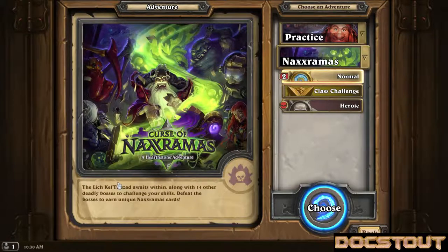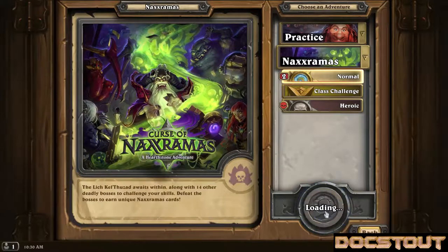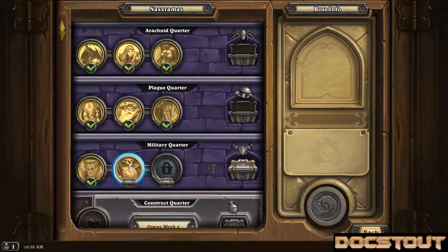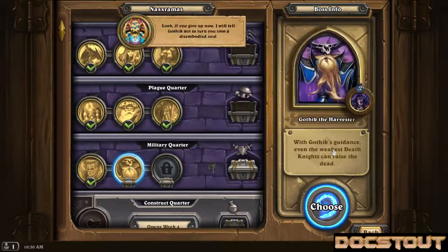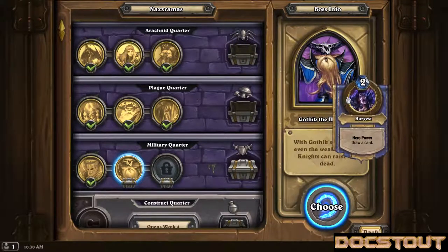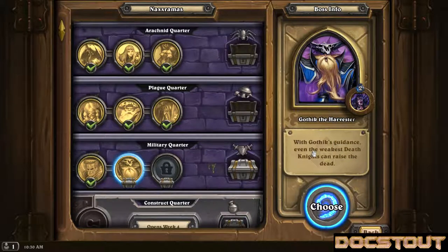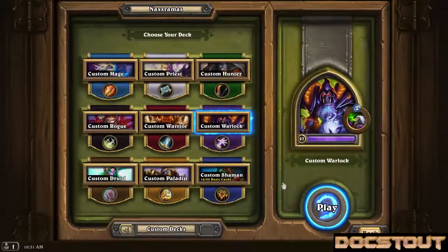Good morning everyone and welcome to Murlocs Invaded Naxxramas. This is Doc Stout and I am invading the military quarter once again. Yesterday we defeated Instructor Vesuvius and now we are moving on to Gothic the Harvester. Gothic's ability is for two mana — he can just draw a card, so he's a straight-up Warlock just like we are, only he doesn't have the power of Murlocs. Let's see if he can stand up to the might of the Murloc Horde.